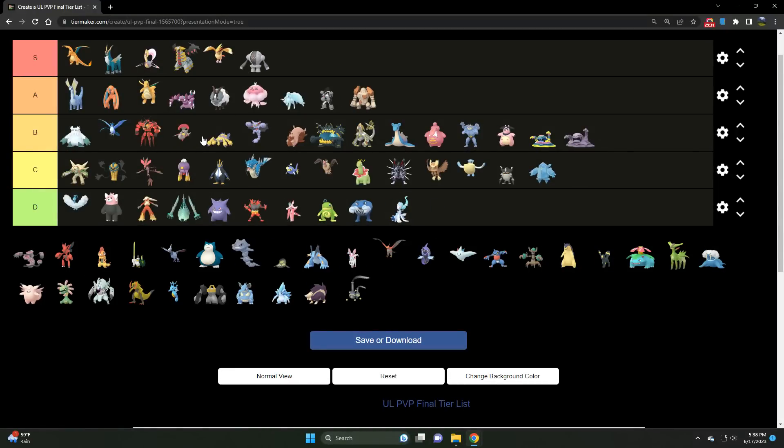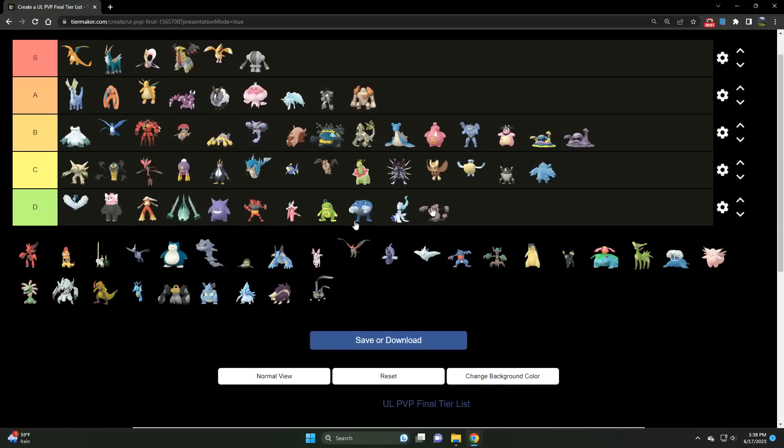Speaking of Reggies, Registeel is S tier 1000% — no question about it. The bulk is off the charts. This Pokémon was amazing even after the nerf. Once upon a time it was absolutely going ham on the Open Ultra League, and the nerf brought it back down to earth a little bit, but it's still very strong. It's an excellent answer to Pidgeot and shuts down Cresselia. This thing is amazing.